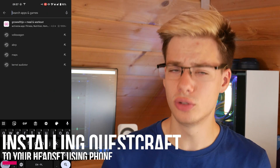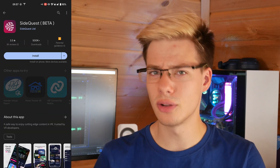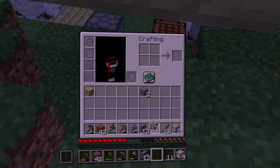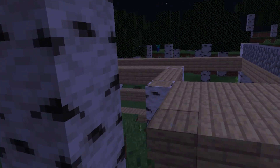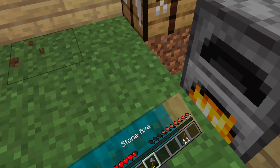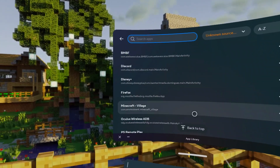Once this is complete you will find the QuestCraft application inside the unknown sources tab. Now in case you do not have a computer and want to use an Android phone — unfortunately iPhones are not supported — you can install the SideQuest application onto your Android phone from the Play Store. There are a few limitations: you can't create a backup through the mobile version of SideQuest, and you can't uninstall apps through it either. So if you already have an older version of QuestCraft installed, you will first need to uninstall it inside the Quest, or else the newer version might not install and this will remove all your saves and servers.